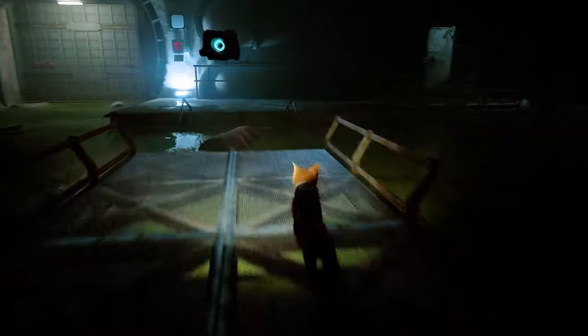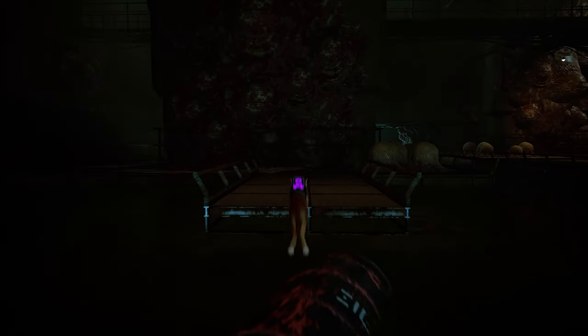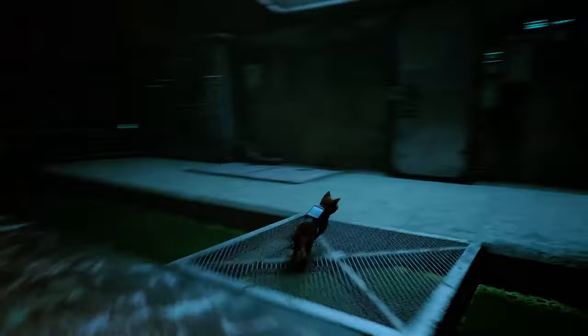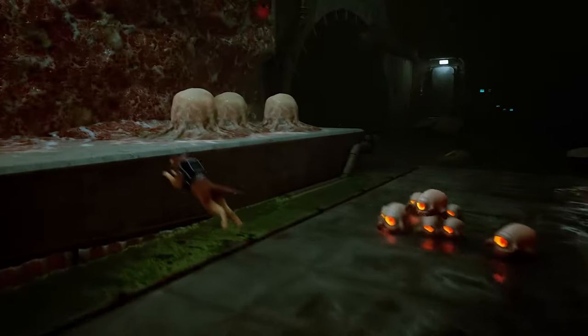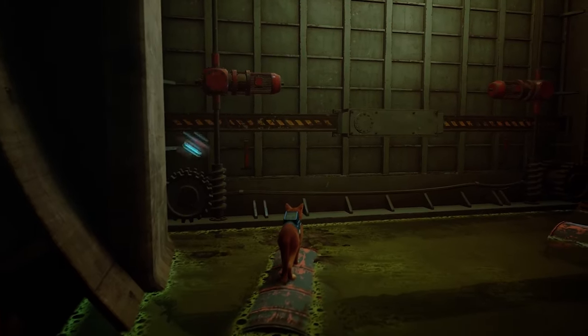This part gets a bit tricky. Remember, you are allowed to die — don't stress out. Even I died to this part; it happens to everyone. You've got to start using the terrain. What I did was run straight at the zirks and zigzag to dodge a lot of them. As you can see, I use the terrain, jump left and right. You can do the same — I hope that makes sense.